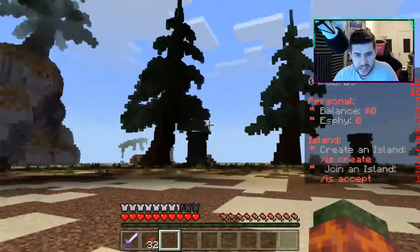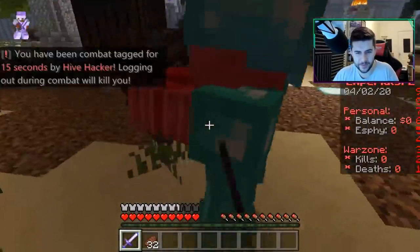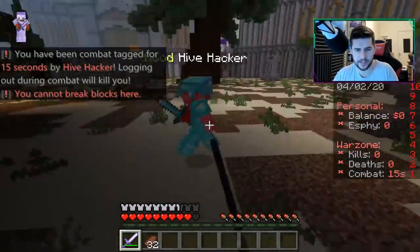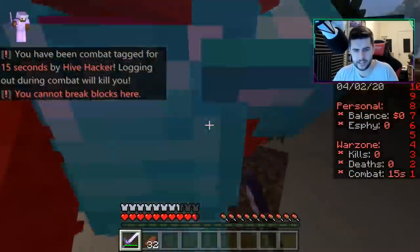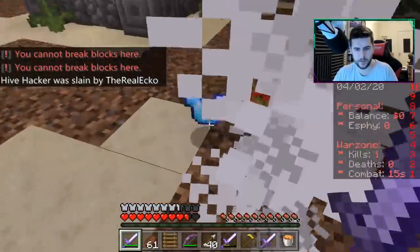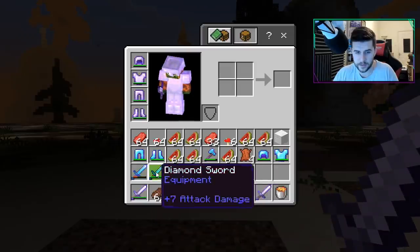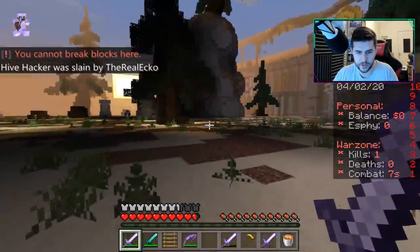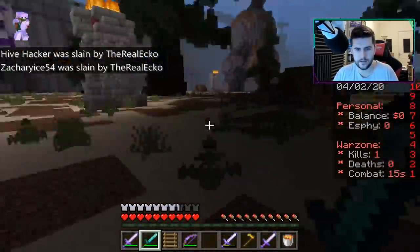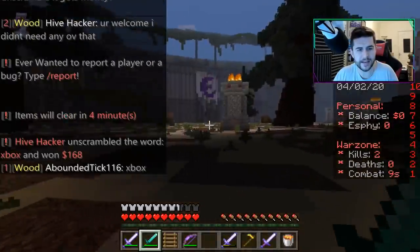By the sounds of things I've ended up in a PvP area. I've been combat tagged, so I'm in a combat zone right now. This guy's obviously going to be a lot stronger than me, but we can manage to steal stuff. I got a bow and a diamond sword. So it's a Skyblock that by the looks of things offers some form of PvP as well. He didn't really drop anything. You're welcome — I didn't need any of it.